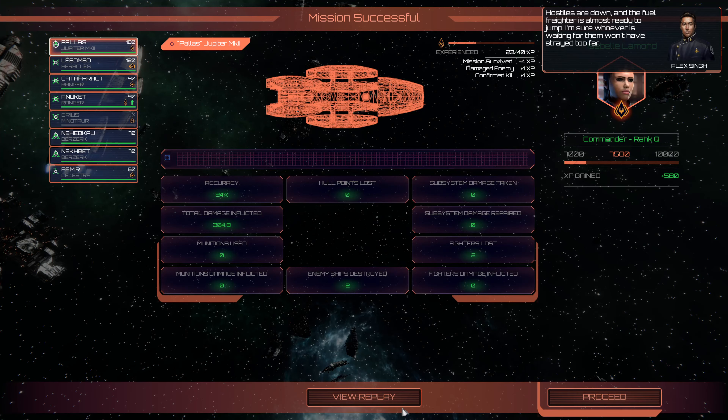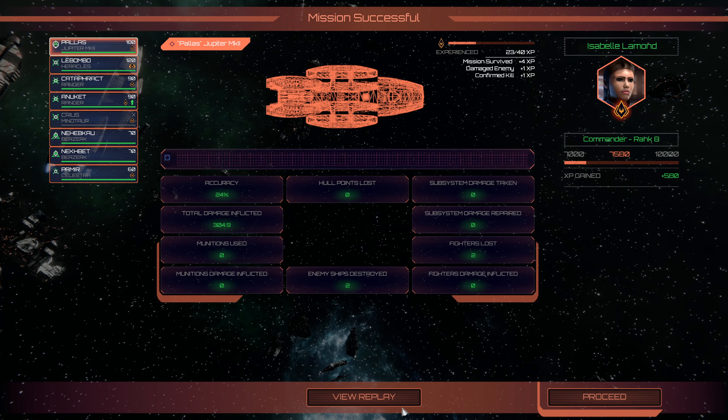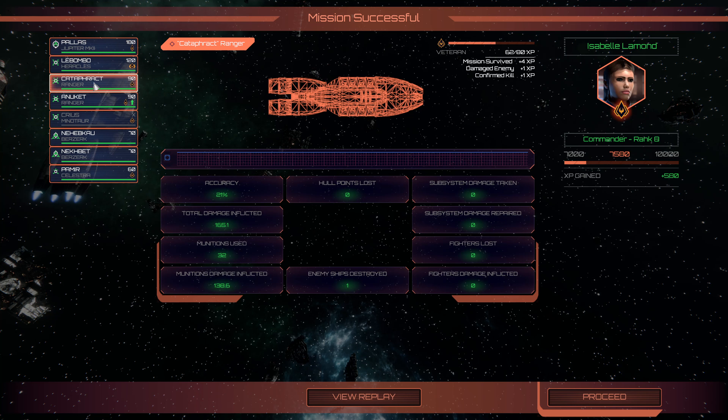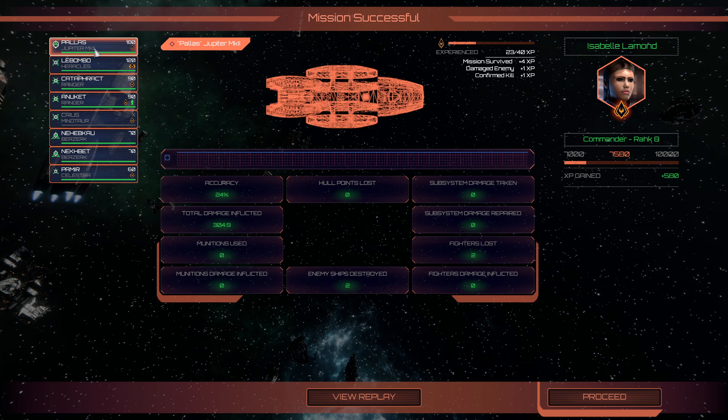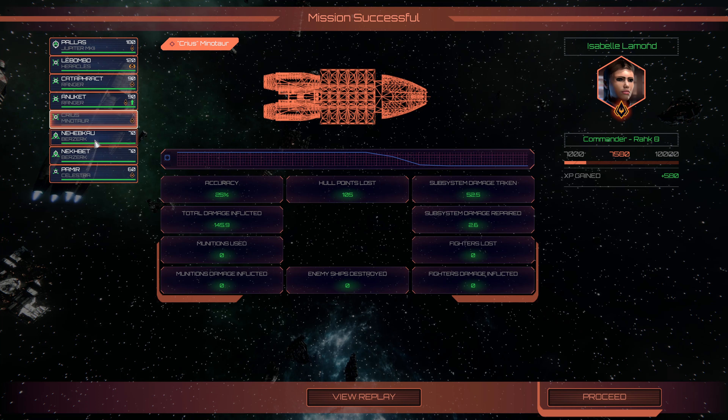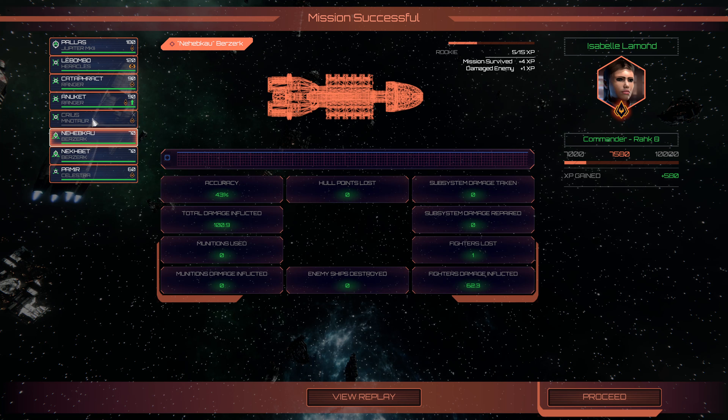Hostiles are down and the fuel freighter is almost ready to jump. I'm sure whoever is waiting for them won't have strayed too far. We got two ships destroyed, 24% accuracy. This ranger got veteran. We lost something — we didn't get any but we got more XP. One ship down, 21% accuracy but experienced. No ships, 31% accuracy coming off a rookie — good.